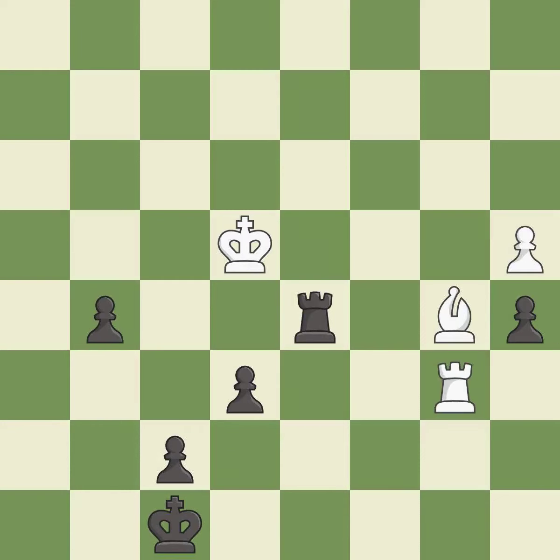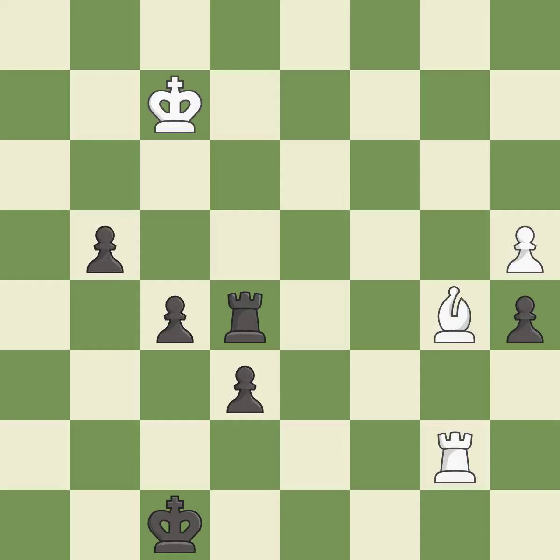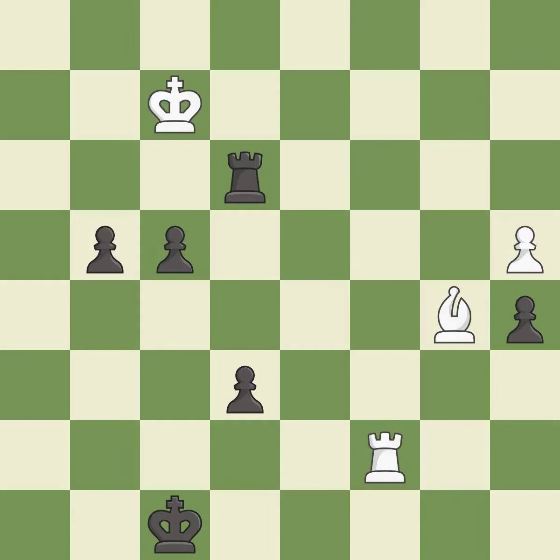This pushes a passed pawn — it is best. That was a free pawn — it is excellent. The passed pawn moves towards its goal — it is excellent. This evades the check from the pawn — it is best. This defends a pawn that was under attack and had no defenders — it is best. This evades the check from the rook — it is excellent. This pushes a passed pawn — it is excellent. This activates a rook by getting it to the 7th rank and also restricts the opponent's king. It is good. The passed pawn moves towards its goal — it is best.